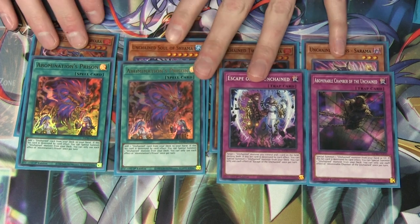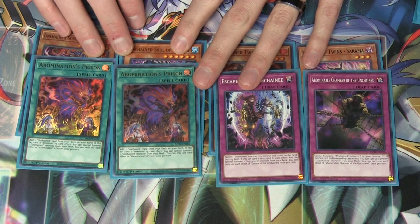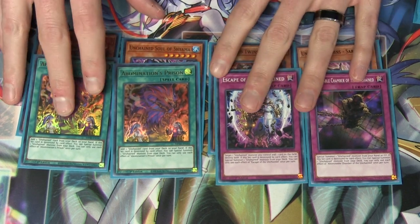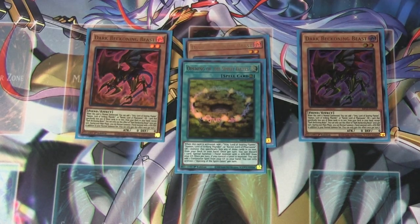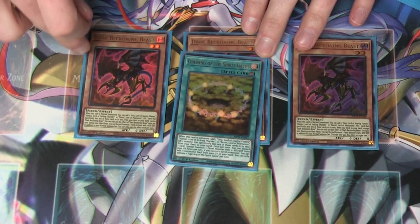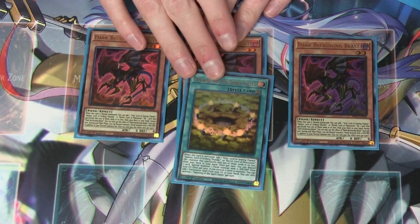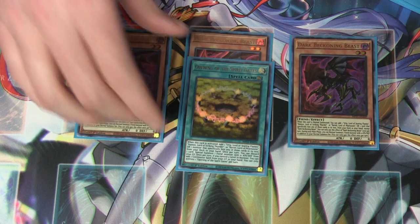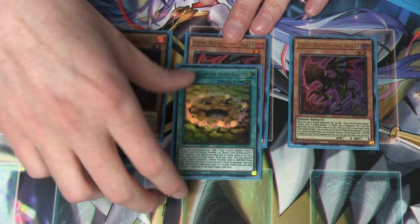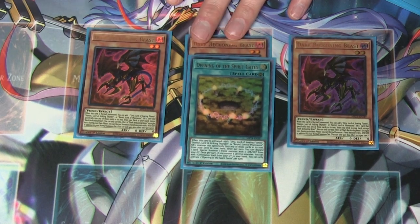You can absolutely go down to the standard two that everybody runs — that opens up six spots for other cards. But this is a package I really like. Next up, three copies of Dark Beckoning Beast and one copy of Opening of the Spirit Gates. Dark Beckoning Beast just lets you search Spirit Gates and gives you an additional normal summon for something like Samusara, but you can also summon another Dark Beckoning Beast and it's not a complete loss. Opening of the Spirit Gates summons literally every Yubel monster in existence from the graveyard, which is crazy strong. You can play two of it as well, and it lets you reset things like Nightmare Pain — so if they out your Nightmare Pain, you can just reset it, which is really strong.